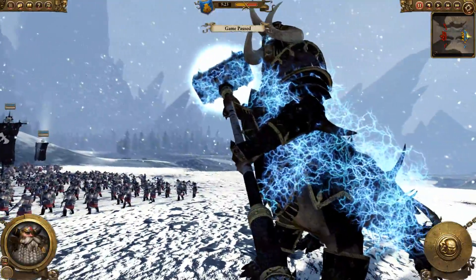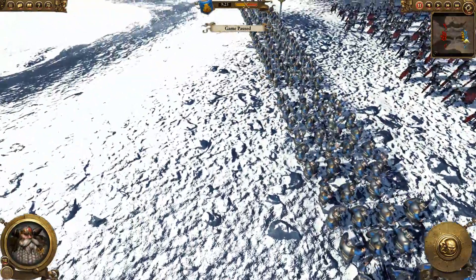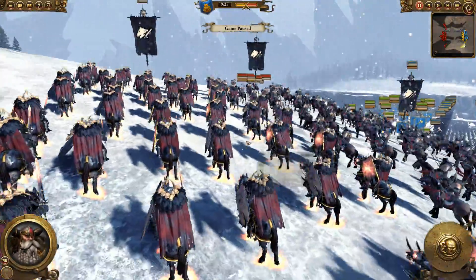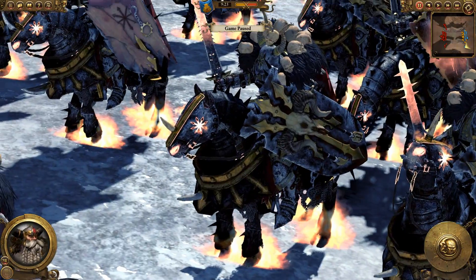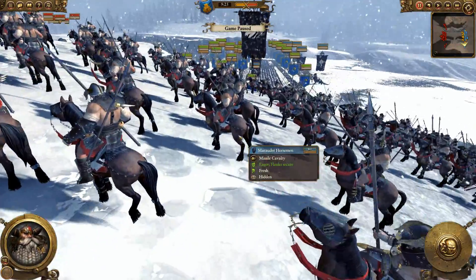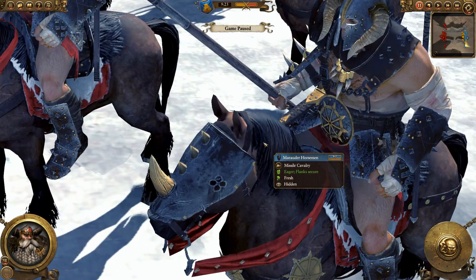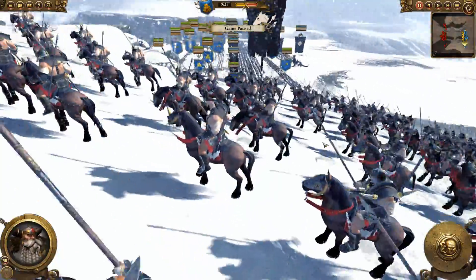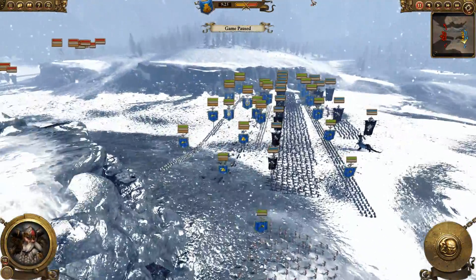And like I showed you earlier, he's got Kolek, the Sun Eater. And then on the flank for his cav, he's got one unit of Chaos Knights, which look really cool — look at the horses just glowing with fire. Very nice. And then he has two units of Marauder Horsemen. Look at that horse armor, that is sweet. I like the style of Chaos. I think my new favorite is Chaos — I'm just going to say it. New favorite.